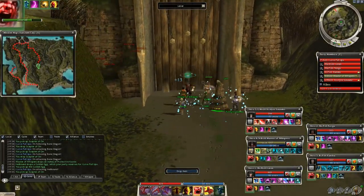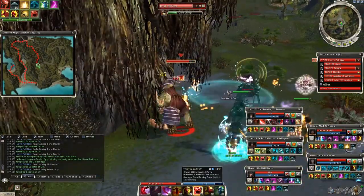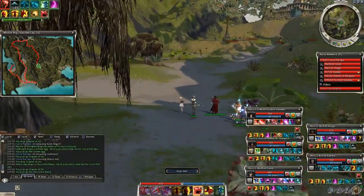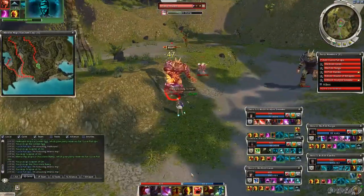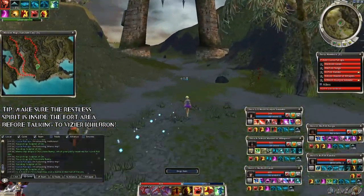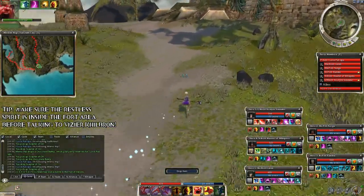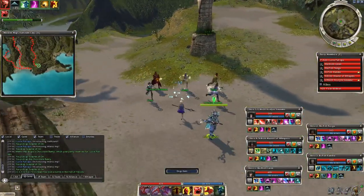Once all the undead are dead, use the lever and clear the area of fire imps and giants. But don't forget the restless spirit either — he has to be inside the fort when you talk to Vizier Kilbron, or the bonus is over. Best if you check his presence after every enemy group. On top of the hill the vizier spawns — the restless spirit is here — alright, we are good, we can trigger the cutscene.